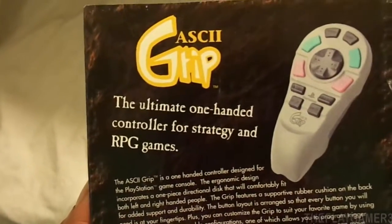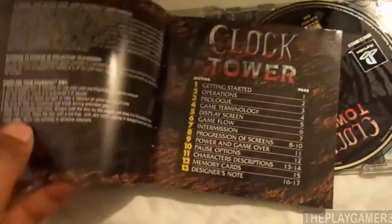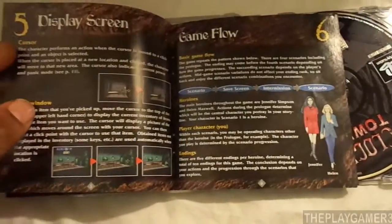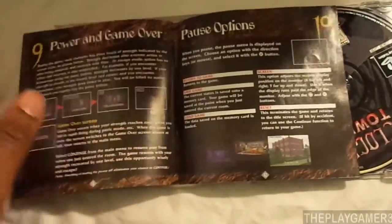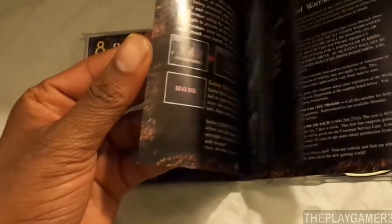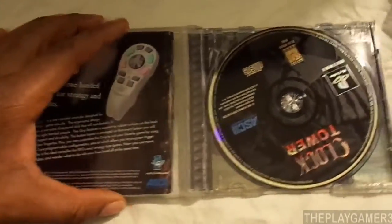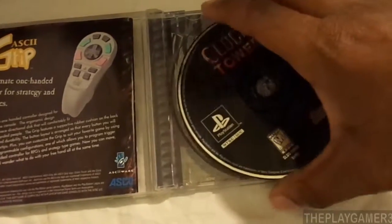Let's get the manual out. Yeah, that's ASCII's RPG game controller and strategy controller — it's basically a one-handed mouse slash controller. I don't know who bought it. I like the artwork in the book; it's fully colored, which a lot of PlayStation manuals didn't have back then. Let's see where I can show you some of the characters. I can't find it, but I'll put the book up on a separate video.